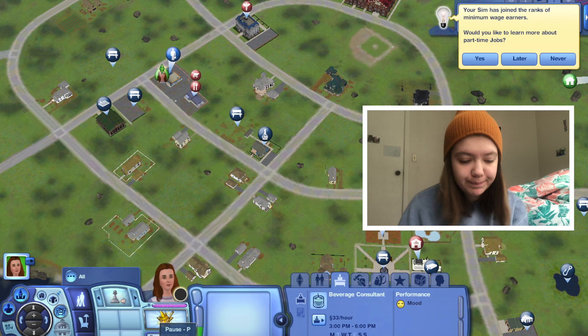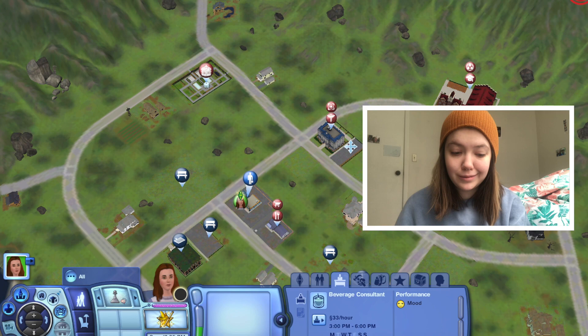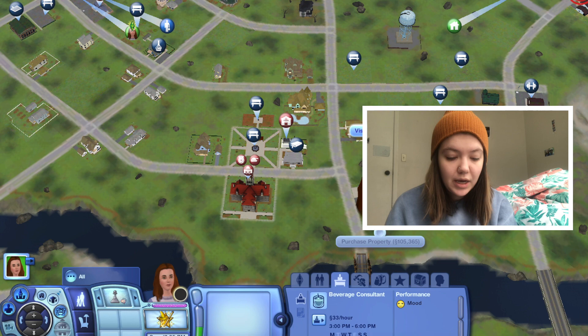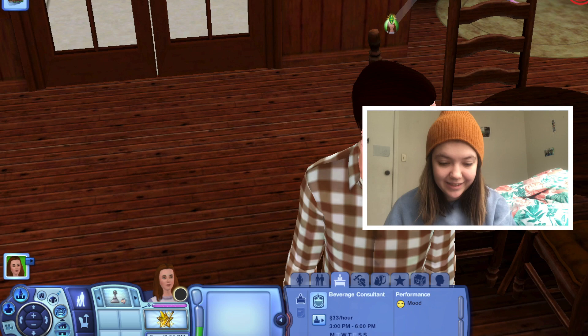We need to meet some people and make some friends. Where should we go? There's an arboretum, you can talk to baby's breath, or search for fairies. I kind of want her to have a fairy girlfriend but I don't really know how to go about that. Let's go to the Toadstool — I think that's a bar, and we're young adults.